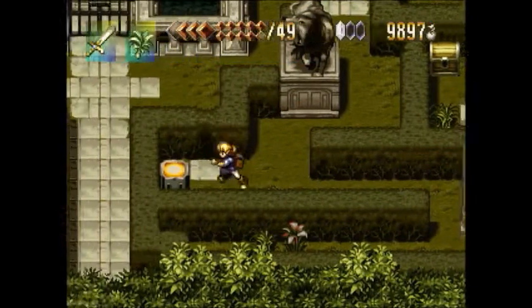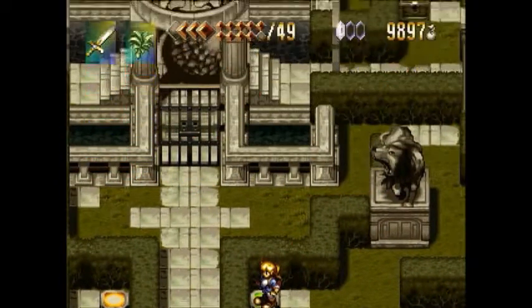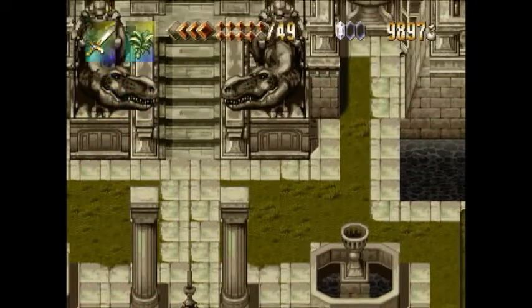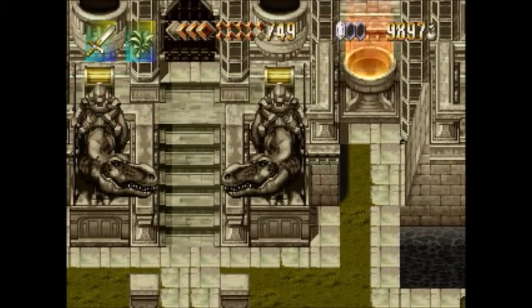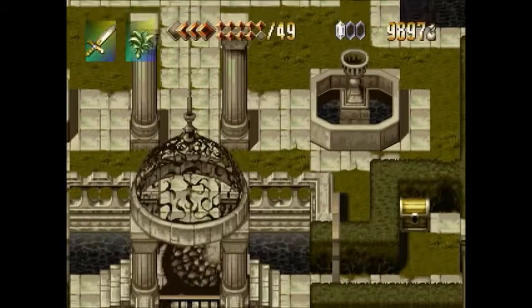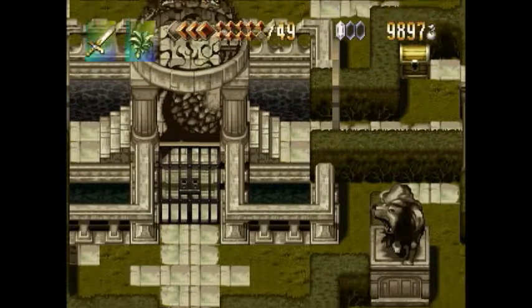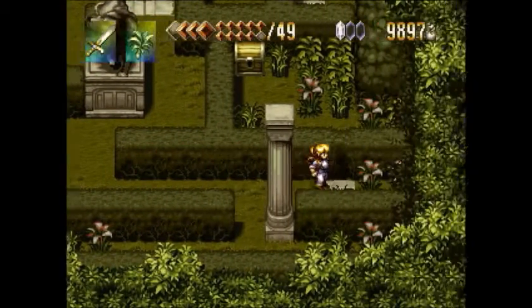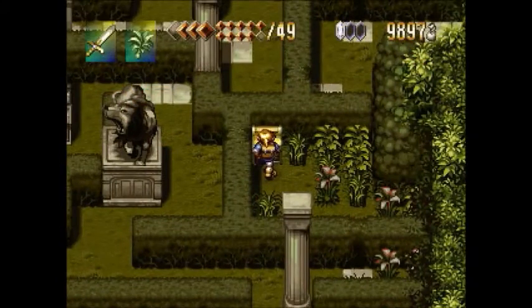Our first goal will be to hit these two switches, which will eventually enable us to disable these two little chalice barriers here. These will control the lock on the door before we can access the interior of the palace and finally confront Nelsus. There are three gates that control access to the various parts of the Hedge Maze, so our goal will be to find three keys, the first of which is right here.